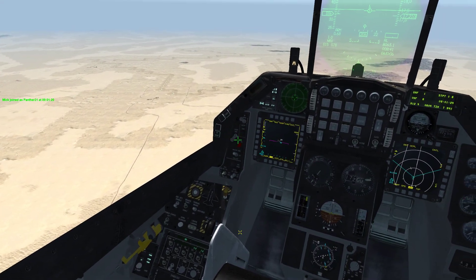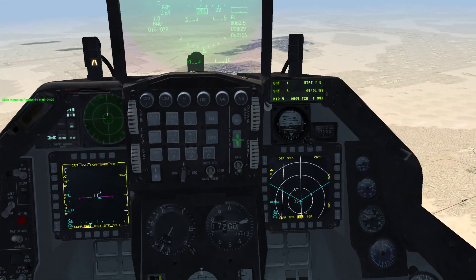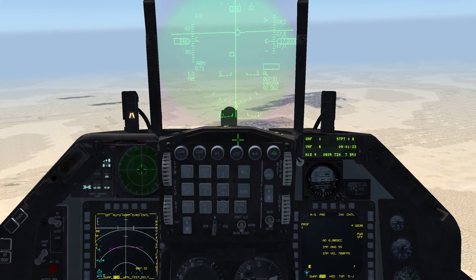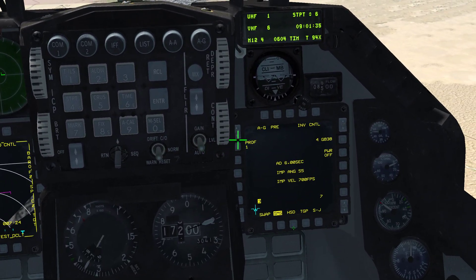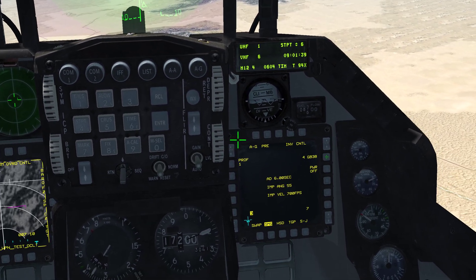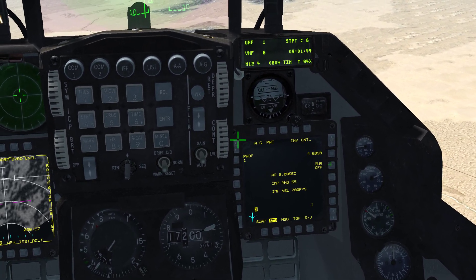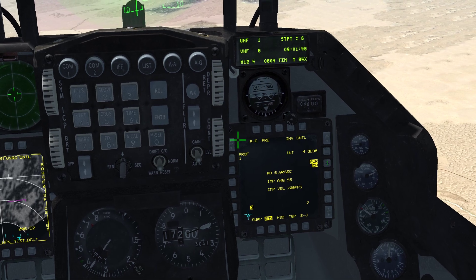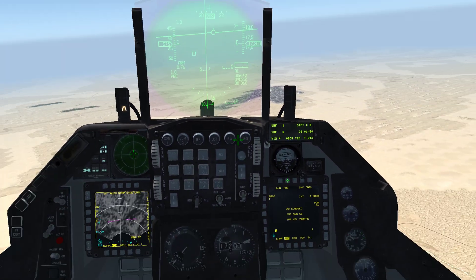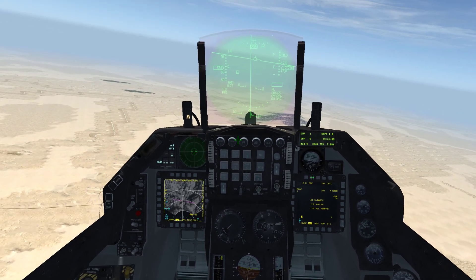First thing we're going to do is check our master arm down here — make sure it's on in the up position, and it is. Then we're going to come over to the ICP, go to air-to-ground master mode, and come down to our right-hand MFD. We'll bring up the SMS page, and the first thing you want to do is select your weapon. We can see it already says GB38, so the weapon is selected. Now we hit the power-off OSB — it's going to say power on, and the bomb has a battery on it, so we'll wait for it to warm up and start flying towards our target steer point.